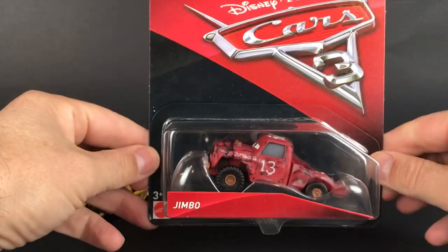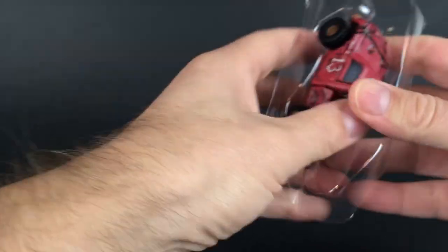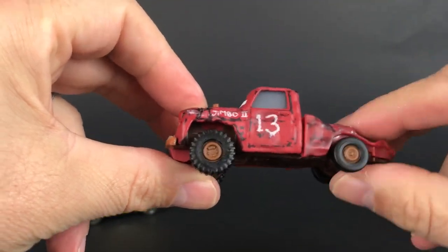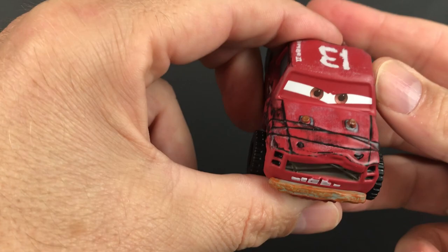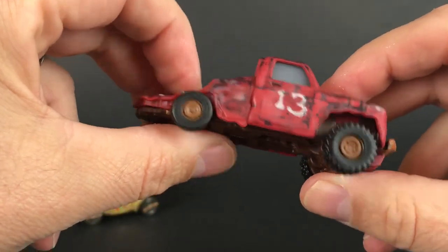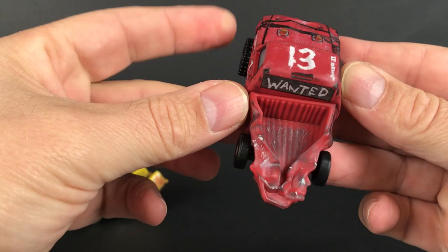Next car we'll open up is Jimbo — a pickup truck. Here's Jimbo. Jimbo's got different sized tires — little ones in the back and big fat ones in the front. Number thirteen, Jimbo the second. Some ropes holding his hood down. This bed is really munched.